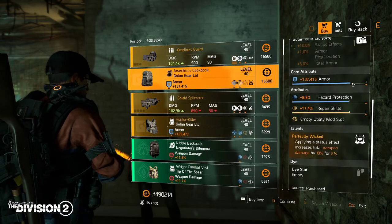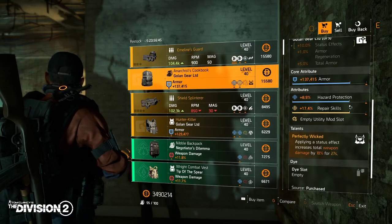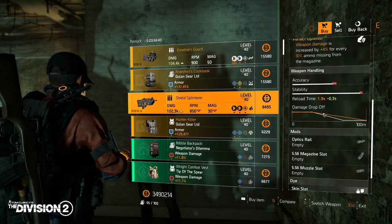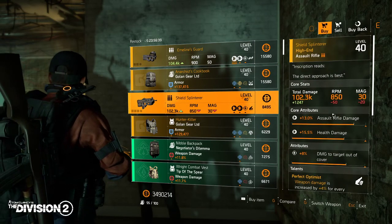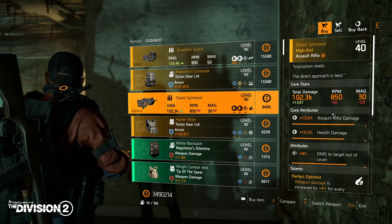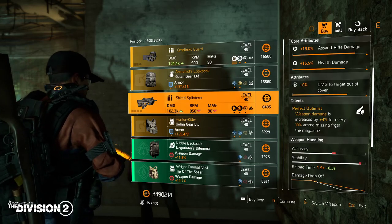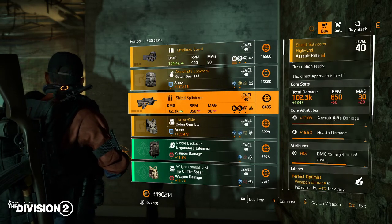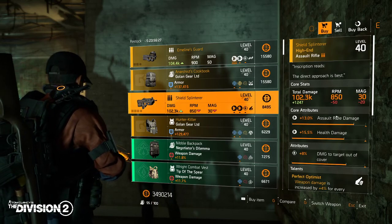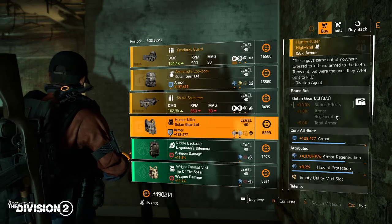Perfectly Wicked with roughly around 75% of each stat. We also have the Splinterer — 100-point-K total damage, max roll, Perfect Optimist: weapon damage is increased by 4% for every ammo missing from the magazine. I believe this is the named F2000 or the Sitar 21.